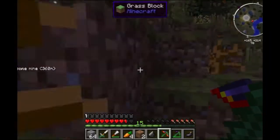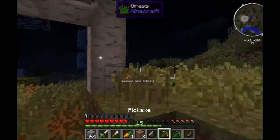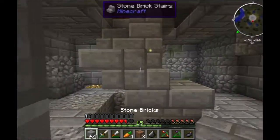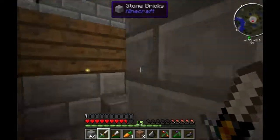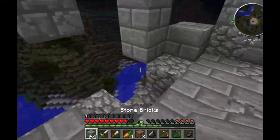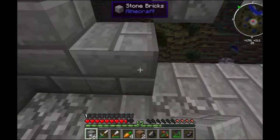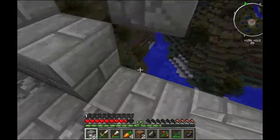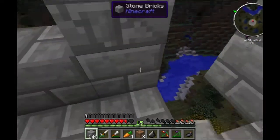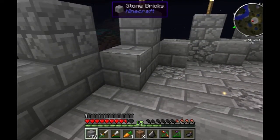Actually no, I need you to take me to that Enderman spawner. Do you remember where the graveyards were? This way - somewhere that way. It's just in those, I don't know exactly where they are. I just know they're in a graveyard. I see a sheep with a hat, I'm gonna kill it. Except my sword is probably way too overpowered. I just one-shot the sheep, that was great. And there's the timer.